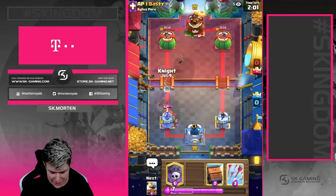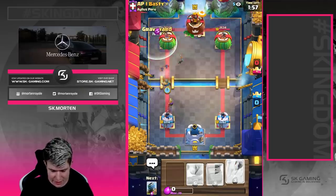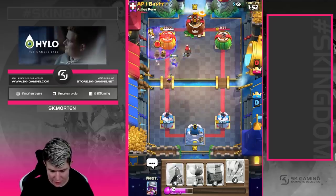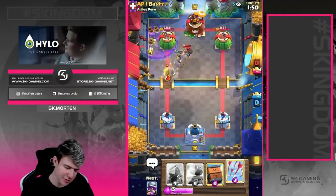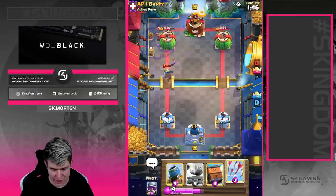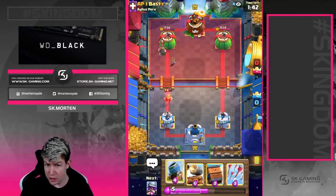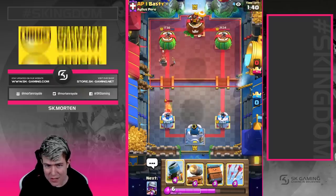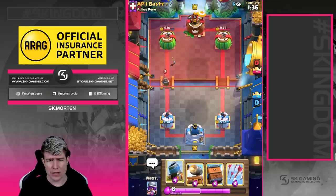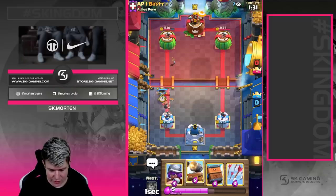I feel like we can go in — I don't think he expects us to have graveyard here. He can't really go for delivery here because the troops are way too spread out; if he went delivery he wouldn't hit the musketeer or the knight and we'd get so much damage. He has to use delivery on the graveyard — really nice delivery timing to be honest. He played that in a really great spot so we didn't get as much damage as expected, but the tower is still at 1730 HP.